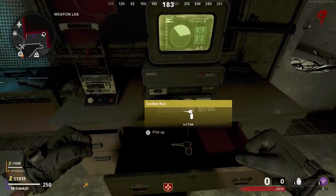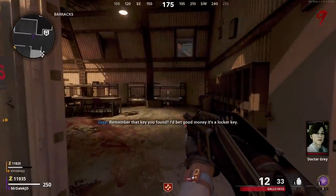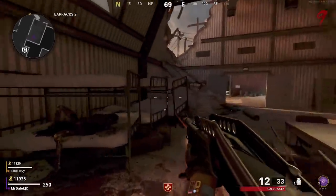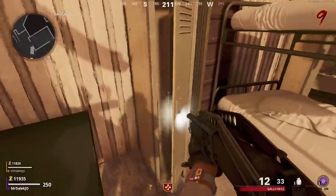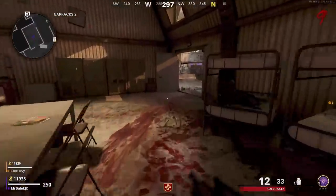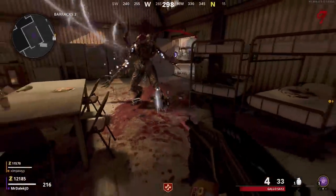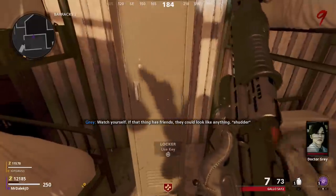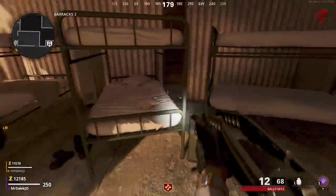Now you've got this locker key, make your way to the barracks area of the map. In barracks 1 and barracks 2, there's going to be a series of lockers. We're in barracks 2 at the moment, and you can see there are 3 lockers we can open using the key. Every time you open these lockers, it's going to spawn Mimic Zombies. One of these Mimics will drop the next part we need — it's completely random. Opening all 3 lockers and getting that first Mimic didn't give me the part.